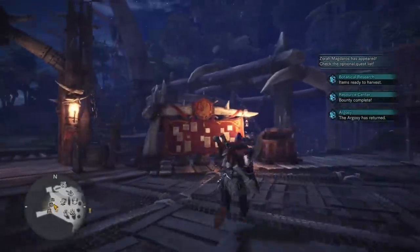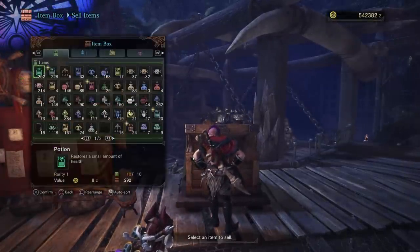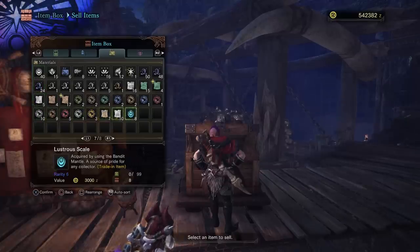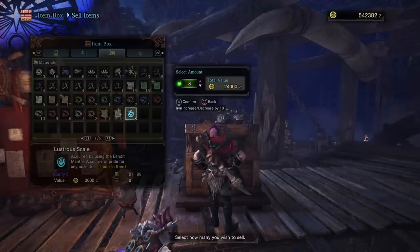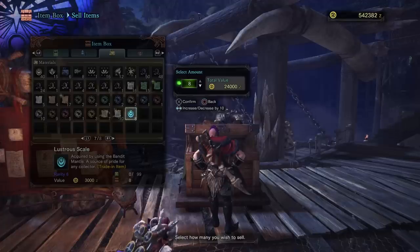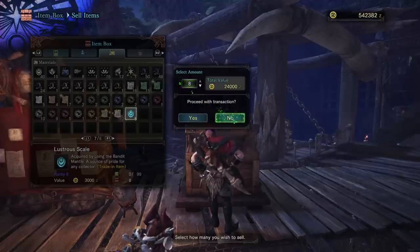Now let's see how much money we actually made from the lustrous scales. You can go to sell items — if you don't know where they are, they're just back here. I recommend sorting your items and you can always find them right at the end. I got eight from that particular quest — not that great. Would have been better with more hits, and obviously the more people you have in the party, the more lustrous scales you'll actually get. So, 24,000 Zenny — not too bad. That's 68,000 Zenny just from the items we sold from the Uragon as well as the lustrous scales.